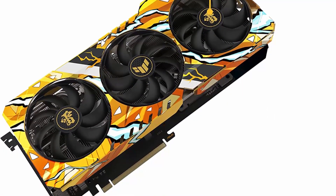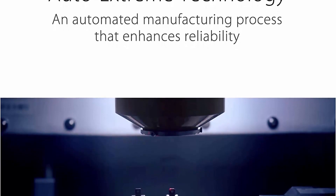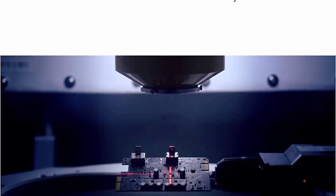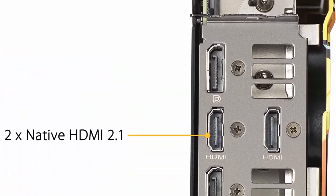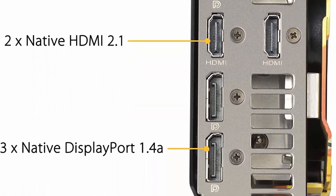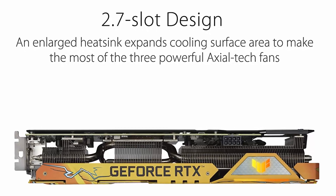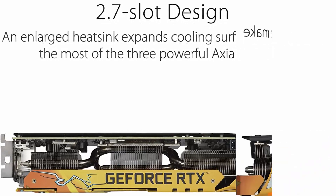Third-generation Tensor Cores get up to 2x the throughput with structural sparsity and advanced AI algorithms such as DLSS. These cores deliver a massive boost in game performance and all-new AI capabilities. OC Edition Boost Clock: 1882MHz (OC Mode) / 1852MHz (Gaming Mode). Axial Tech fan design newly tuned with reverse central fan direction for less turbulence. Dual Ball Fan Bearings can last up to twice as long as sleeve bearing designs.